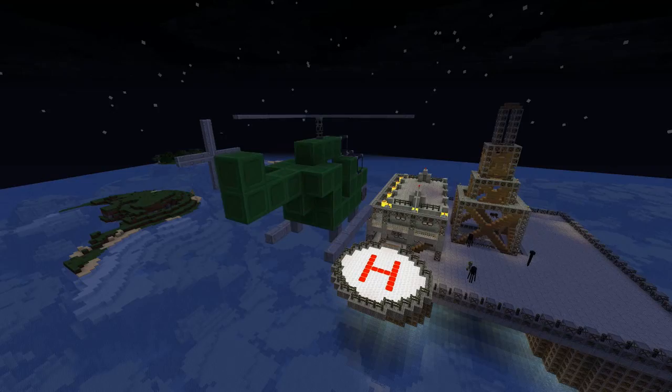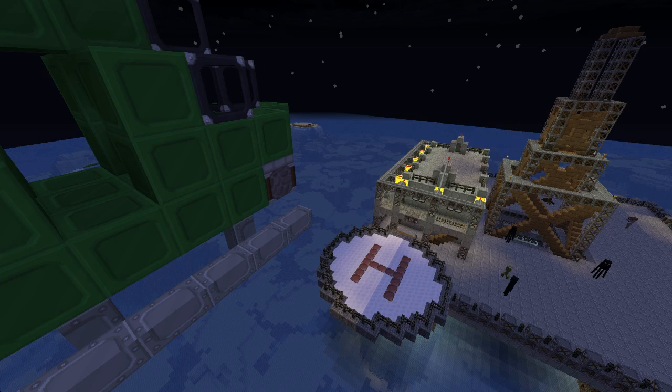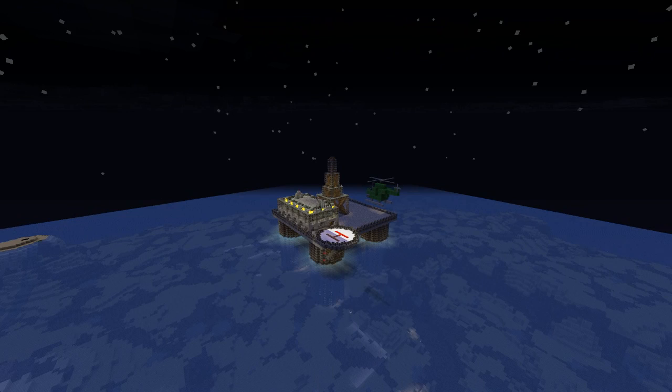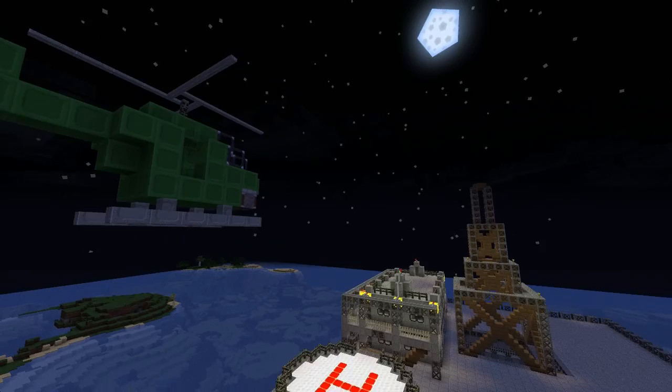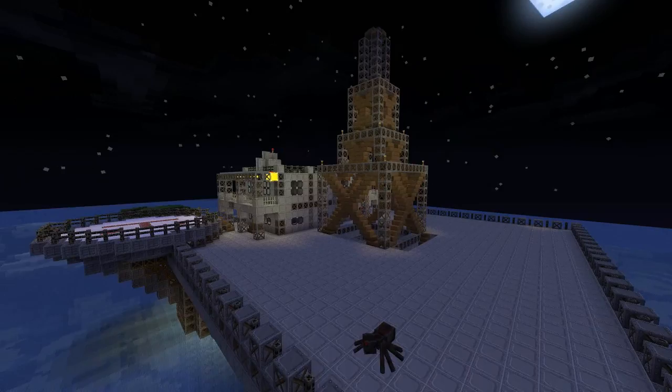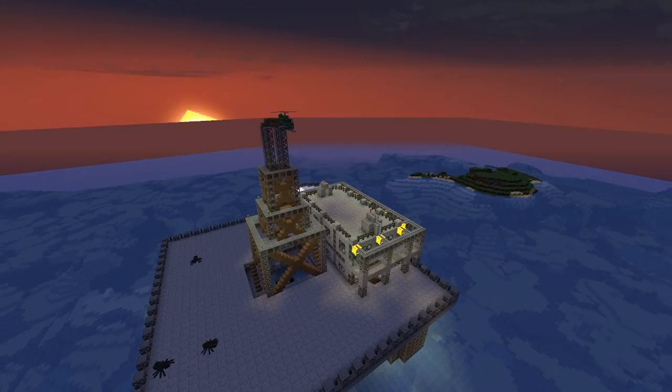And that brings us to the end of this week's Let's Build - it's been a really fun episode to build. The living quarters took up more space than I'd envisioned, which is actually a good thing. Before I built this I was slightly concerned we'd left too much space on the platform and would have trouble filling in all the gaps, but it looks like things are slotting in perfectly. The plan next is to add a crane at the corner, then the main meat of the platform: the pump itself, oil and fuel tanks, an engine bay to power all the machinery, and of course the refinery chamber to refine the oil.